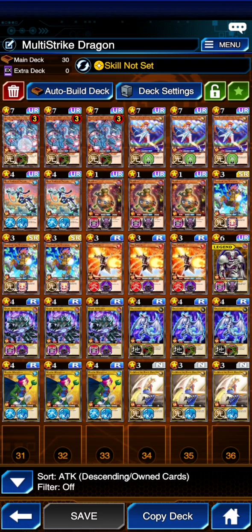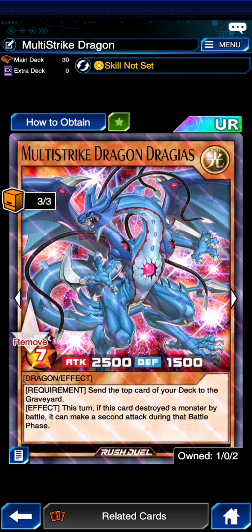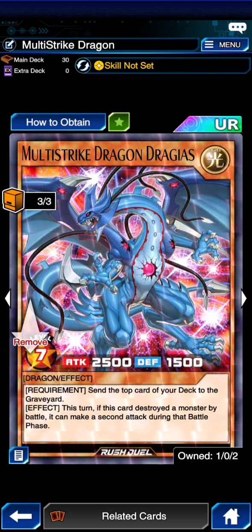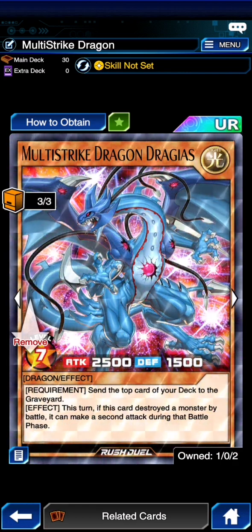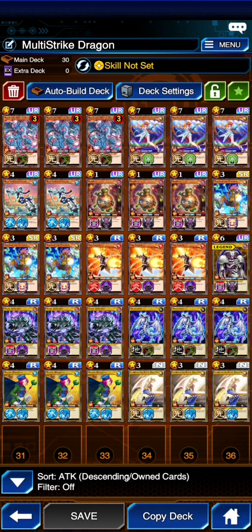So let's take a look at it first before we do anything else. Multi-Strike Dragon is our big thing. He has 2,500 attack, and his requirement is to send the top card of the deck to the graveyard, which is almost no cost. This turn, if this card destroys a monster by battle, it can make a second attack during the battle phase. Of course, playing him at 3.